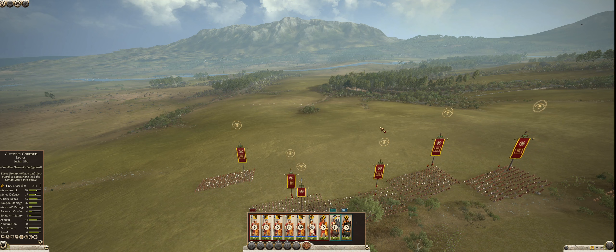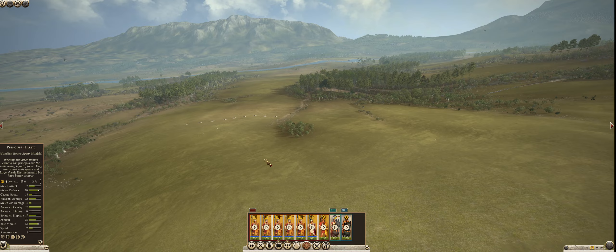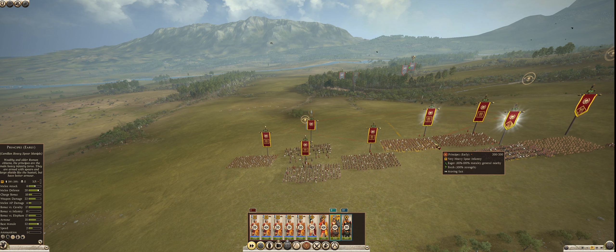What will happen is I'll have my cavalry circle around the ends, and once I route the enemy cavalry, my cavalry will show up and basically flank and charge the enemy. As I flank and charge the enemy, they'll slowly lose morale and start to route. Then you can chase them down and get free kills without anyone fighting you back. So that's the goal: infantry engages and holds the line, then cavalry moves around the sides and charges the enemy.